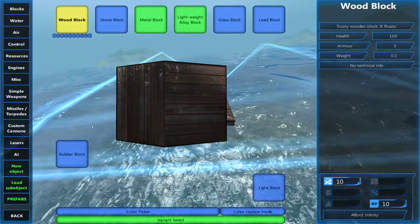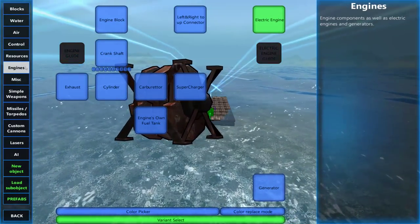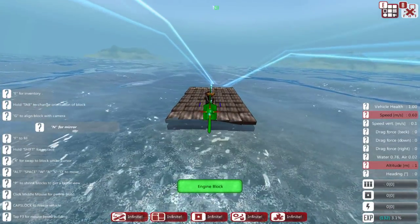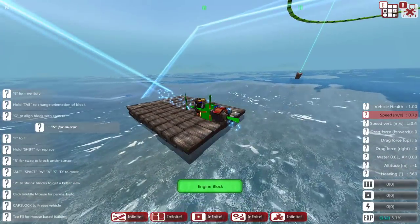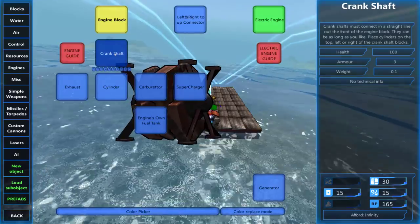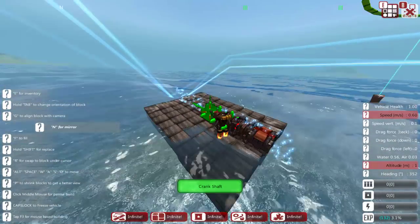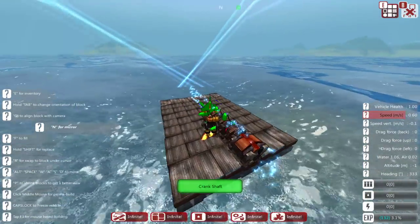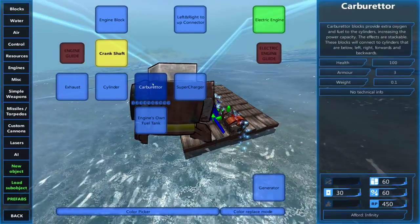Let's go ahead and move forward. To start with an engine, you want to go to the engines tab in the build inventory. We're going to start with an engine block — that is the meat, the bread and butter of your engine. So once you have an engine block down, what you want to do is place some crankshafts. Your engine power will eventually become proportional to how many crankshafts you have installed. For something basic, we'll just do one crankshaft.